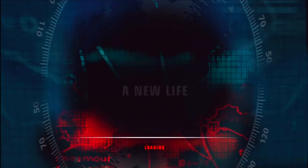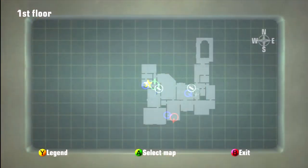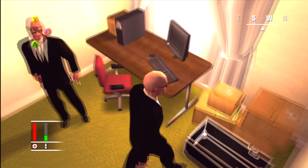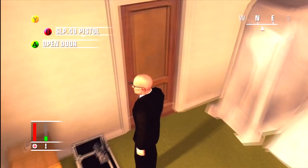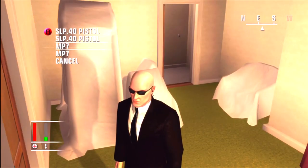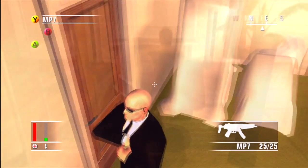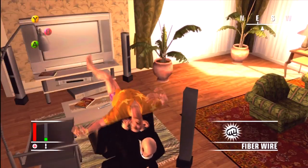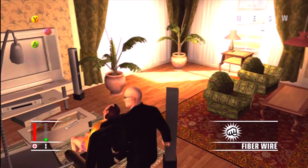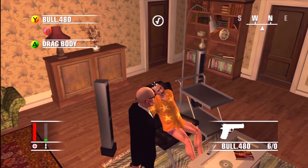Next is A New Life. This one doesn't have that many — only two. One is kind of hard to miss: you need to get the FBI suit from the guard quarters; none of the guards are carrying it, so you have to specifically pick it up out of the box. It's marked on the map by a star with an S in it. The second weapon is the Bull 480 — your target has it, so when you kill him you can just pick that up. Can't really miss that one.